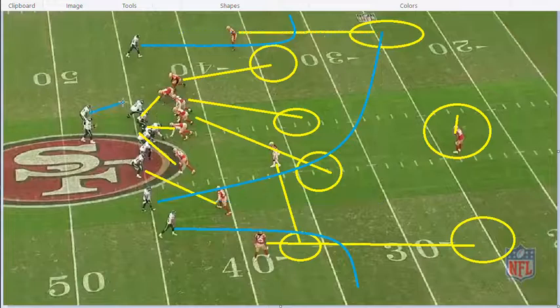They're going to have Mike Davis — I believe this is Mike Davis or Chris Carson, I can't tell exactly which — but he's going to be on a check release. He's going to come up, check for the blitz, and if there's a blitzer he'll block, then look to sneak out into the flat. Fred Warner is going to do a really good job squeezing this route, and I'll talk about it as we go to the film here.